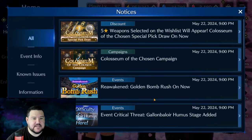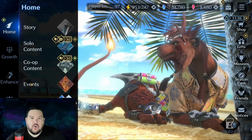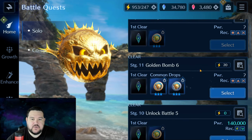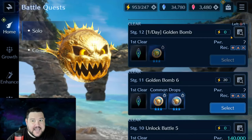I'm going to go through the notices, starting with the character maximum level increase, which goes along with the Golden Bomb Rush Reawakened event. The Golden Bomb Rush event is the best way to get XP on your characters — bar none. If you go to Stage 11, Golden Bomb 6, and run it times 9, you get 684,000 XP per run for three characters. There's also a one-a-day Golden Bomb that gives 777,777 XP once a day. Over the 16 or 17 days this event runs, this really adds up, so make sure you're doing both.